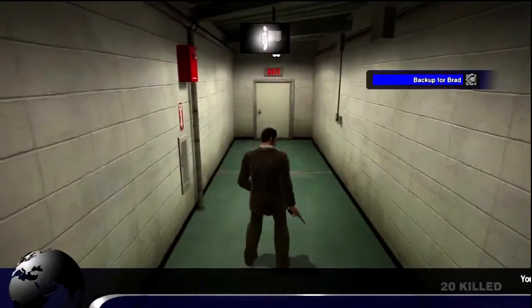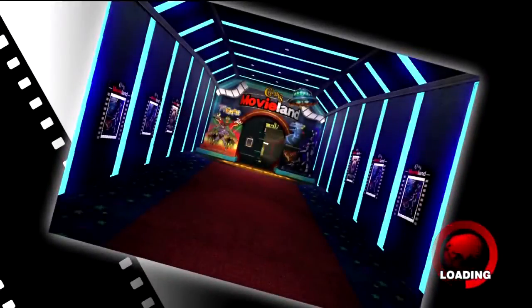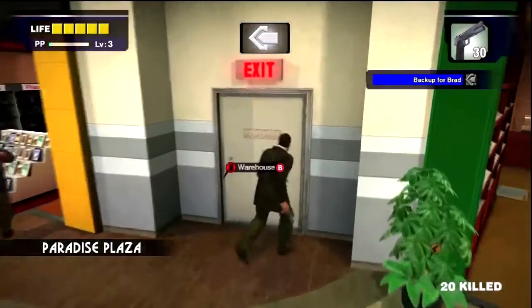When you pull up the watch, you'll see we can actually set waypoints. Our first objective is the backup for Brad section, and we have quite a lot of time to complete it — it's shown in blue, which I think means over six hours.